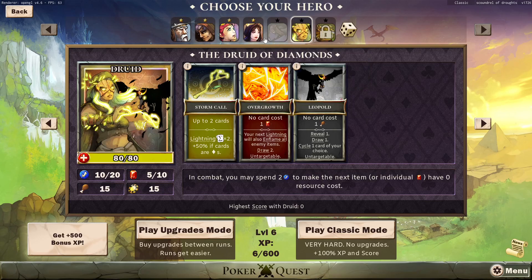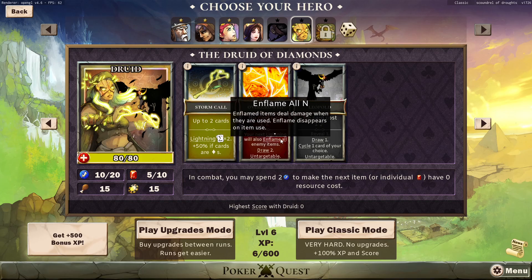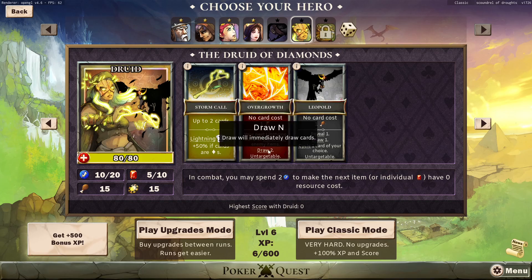We'll consider that the next time we play ninja, which might actually be after this run. But we're definitely going to check out the Druid first. So the Druid — they have Stormcall: up to two cards lightninged, random damage from one to N equal to two times the sum of the cards, plus 50% if the cards are diamonds. They have Overgrowth: no card costs but it costs a gem. Your next lightning will inflame all enemy items, and draw two. Untargetable — it can't be cursed or inflamed. That's really cool.